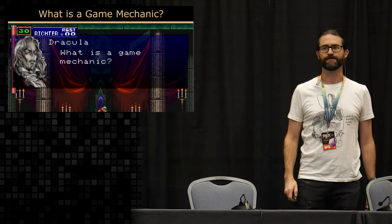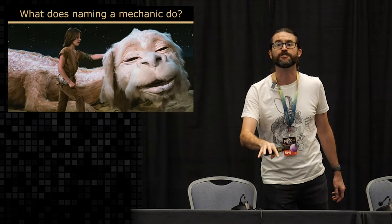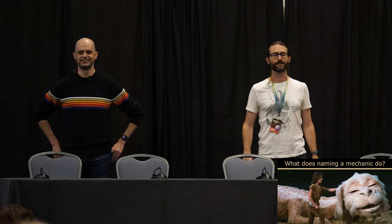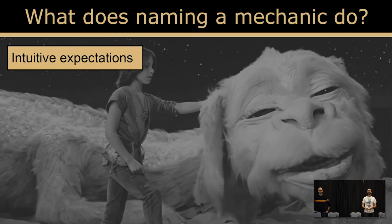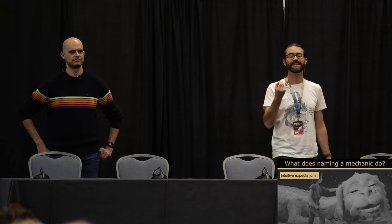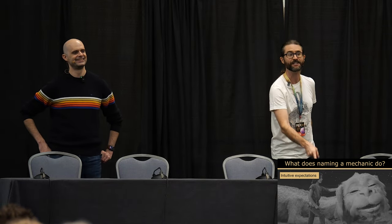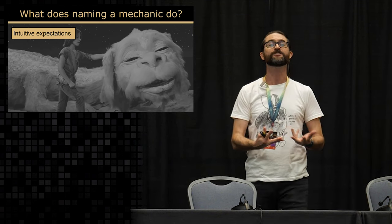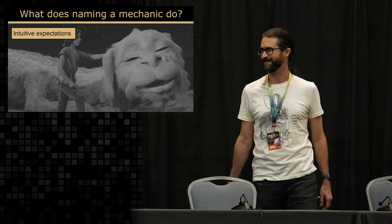I think we're asking the wrong question. The much better question to ask is: what does naming a game mechanic DO? It gives us intuitive expectations — heuristics about the real world. If a game is a worker placement game, then I have natural intuitions: I have six people who can do work, there are buildings, I put them in a building they'll do work there, the picture of a fish means he'll bring me a fish back, workers can't go into the same spot. We can teach each other board games relatively easily without explaining quantum physics.